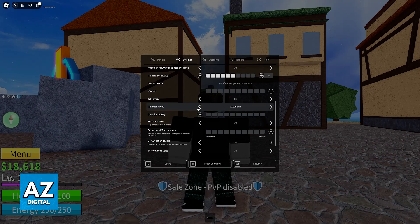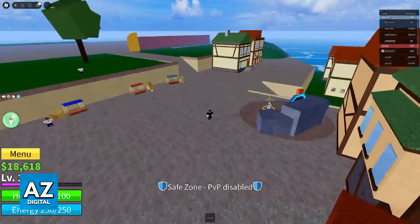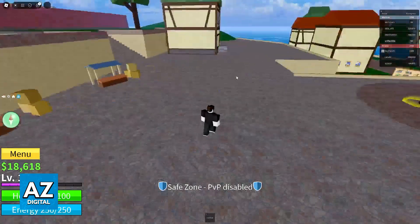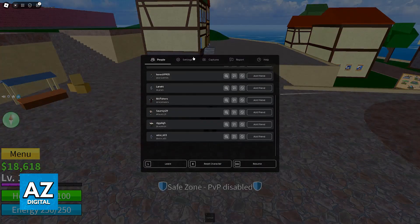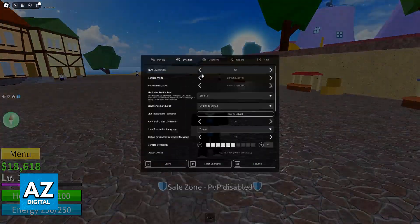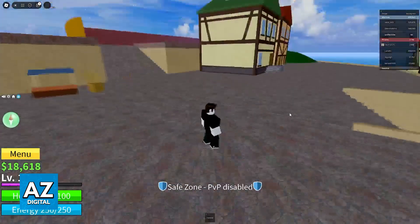If the graphics mode is set to automatic, I highly recommend that you change it to manual. Once this is done, you can go ahead and lower the graphics quality. Every time that you select the minus button, one square will be taken away, and the lower you go, you will notice that the graphics quality changes significantly — the sun reflections, the texture qualities, and the background models are all going to be hidden. This gives you better performance, and lowering it all the way down will give you the best performance possible.